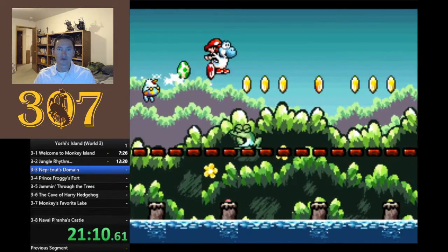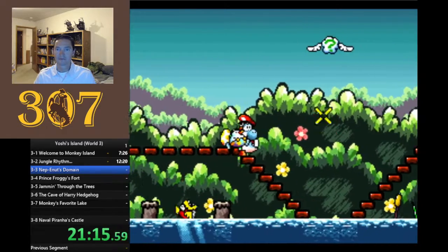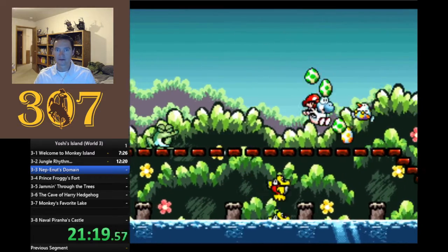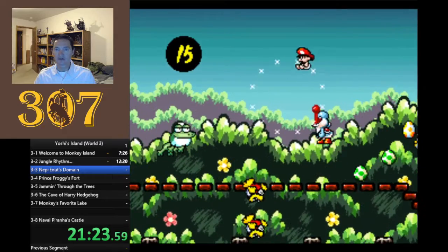If you cross the goal ring with them, they go off. Those fish are as cheap as the Cheep Cheeps.